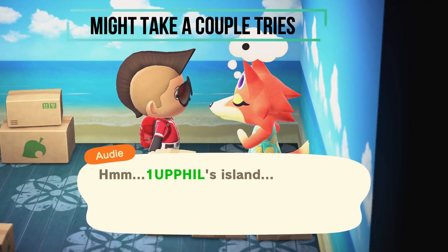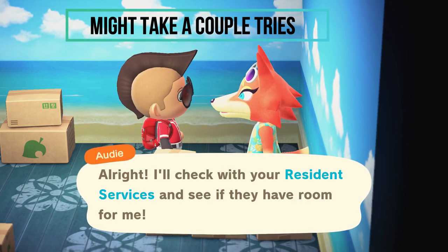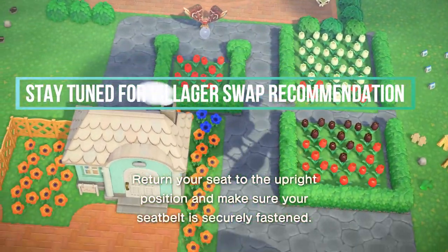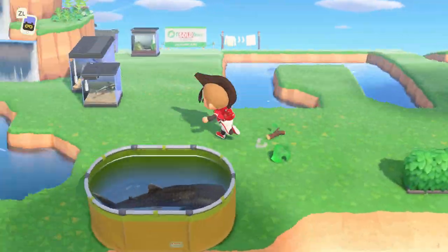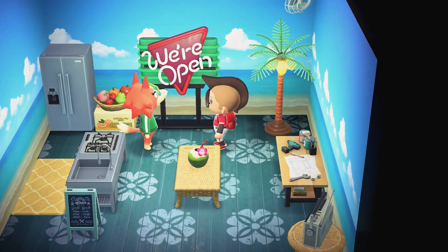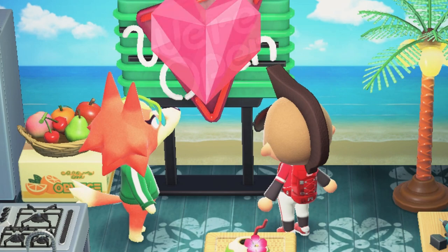Jumping back to the recruiting process — I had to talk to the villager a couple of times to invite them to my island. Once I had the conversation, I left the house, left the island, and went back home. Once I got back home I ran over to the open house plot — it already had a sold sign saying that Audie was moving in. And then the next day, she was there.